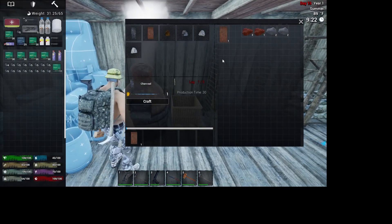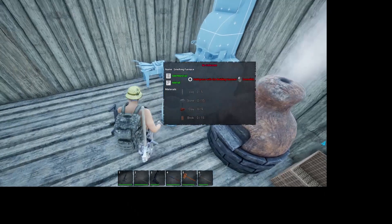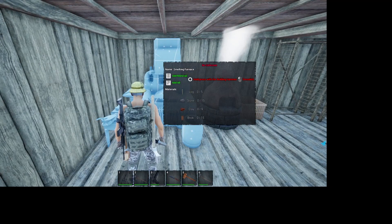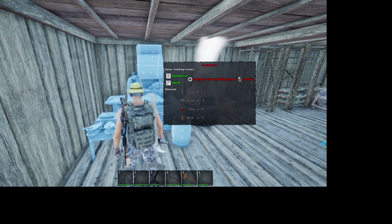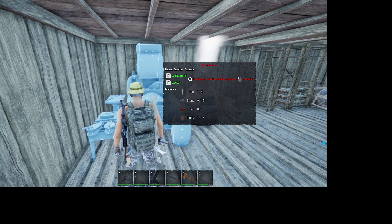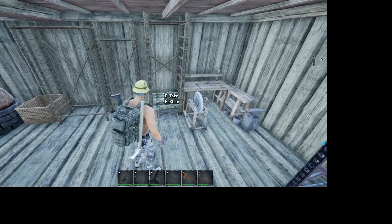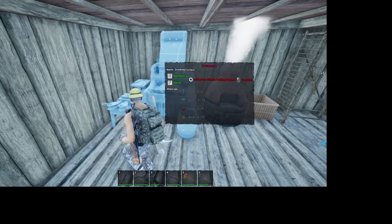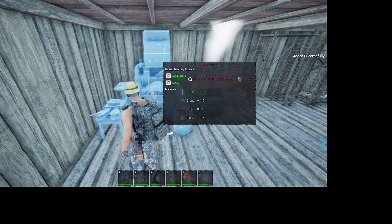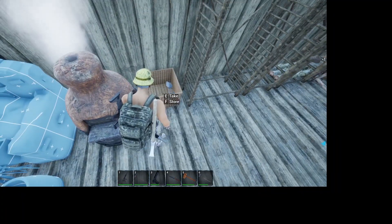Stone's not going to be a problem. Logs are not going to be a problem — I've already got the logs right here, thanks to my wife's diligence. Stone shouldn't be a problem either. We'll grab whatever we have. Until we build the smelting furnace, we can't put those ingots away. We're getting close to horde night but still have a ways to go. We might want to rest for a bit.